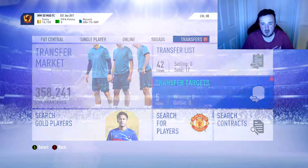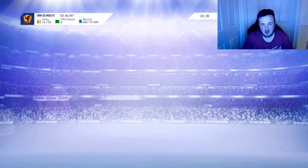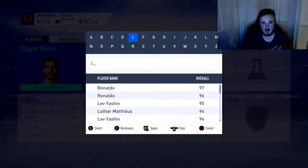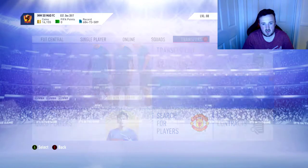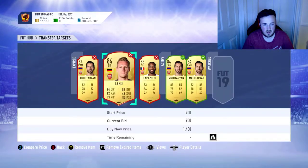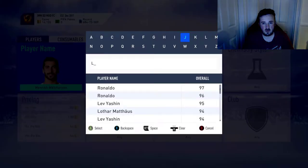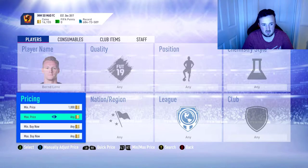You want to do this on players who are more available on the market. Leno would be a really good example. Obviously for FIFA 20, prices will be different to FIFA 19 prices, so just keep that in mind. We're going to search up Leno and see how much we can mass bid on him - it'll be a really good trading method to do on FIFA 20.